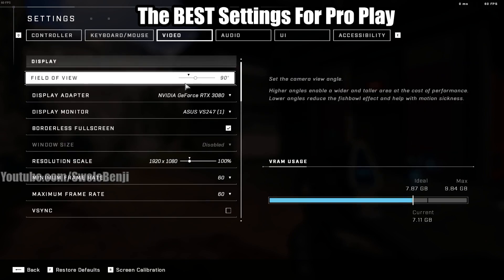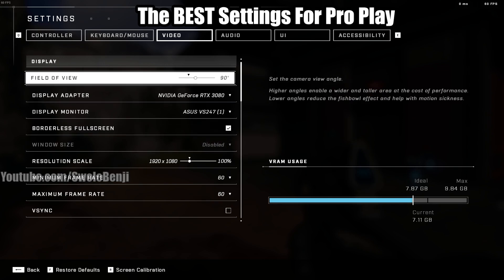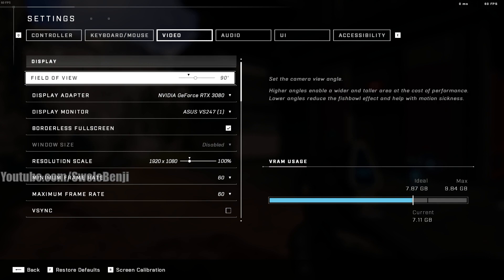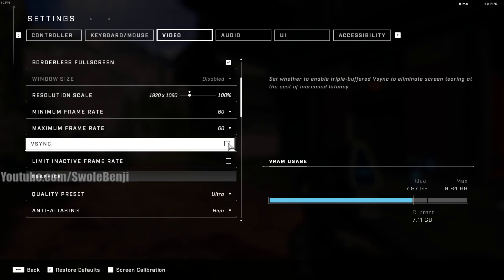If there's something you prefer you can feel free to change and mess with this. Borderless fullscreen will lag your system the least, so you generally want to use that. Keep your resolution scale at 100. You don't have to cap your frame rate — I did that just to protect my graphics card. VSync is very bad; never turn VSync on. It's for really crappy low-end graphics cards or very ancient monitors — it will mess with your game. Limit inactive frame rate is just for when you're alt-tabbed browsing the internet.